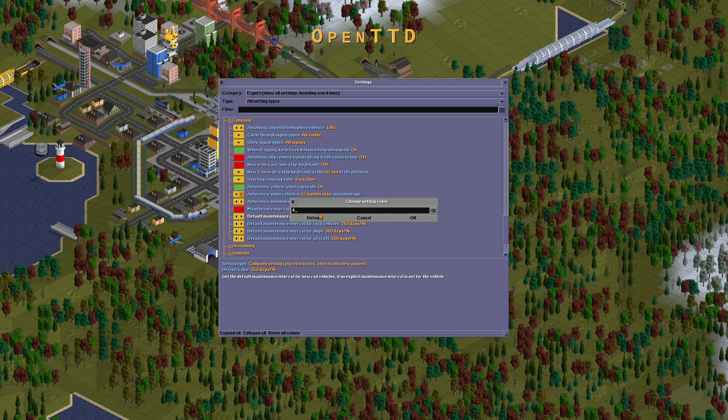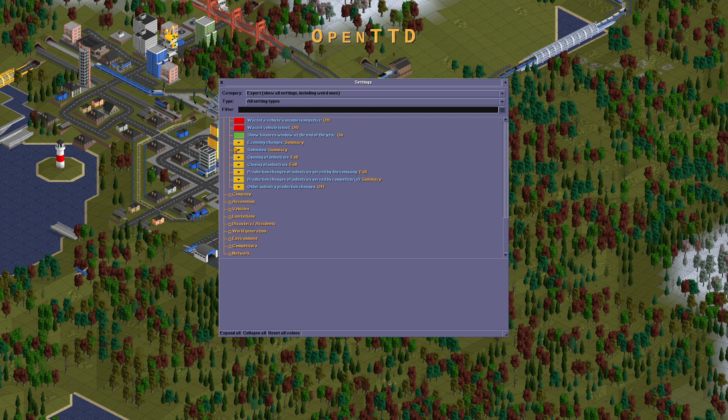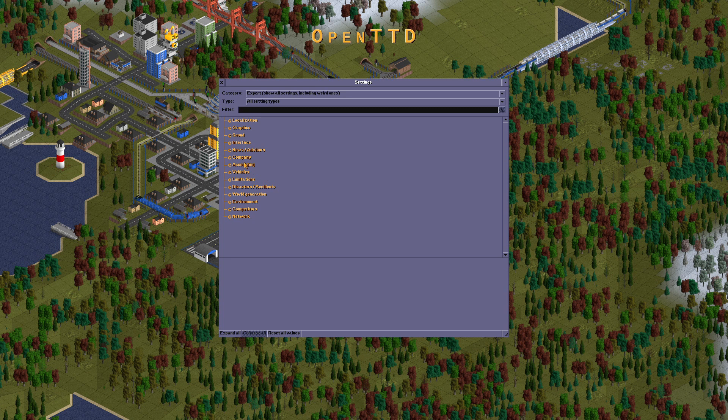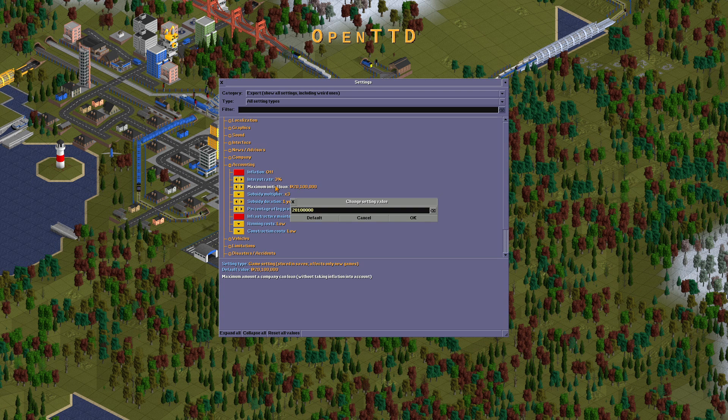Maximum number of trains: 105. Maximum number of road vehicles: 195. Ships: 110. And airports: 30.